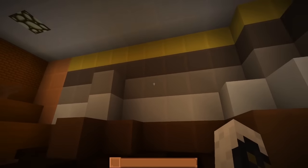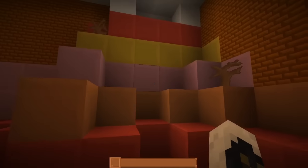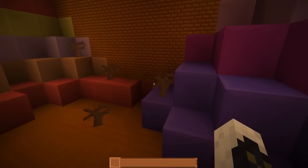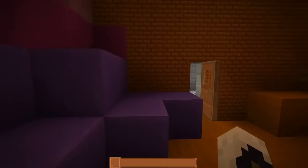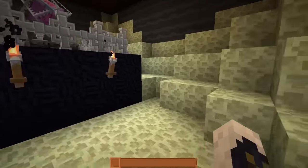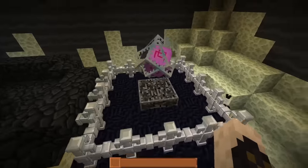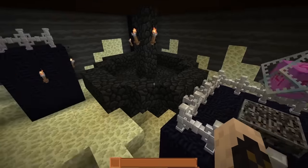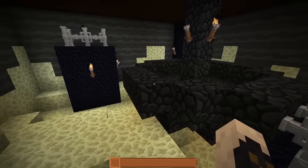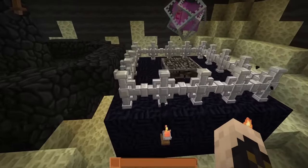We have some pretty nice red sandstone going on, it blends fairly well. We have the stained clay in all its forms and colors — very bright. The dead bush is a dead bush. Nice colors on the stained clay. Popping into the End — maybe the end stone hasn't been changed quite yet. The ender crystal isn't done yet, but we have the obsidian and the bedrock. The iron bars here are just crazy — the most detailed iron bars I've ever seen, so much detail to them.